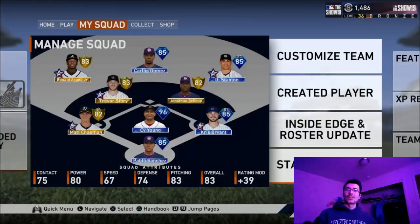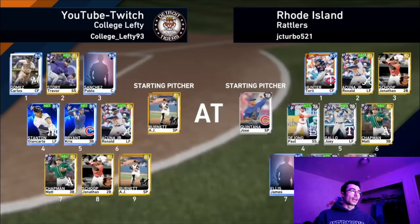What's going on everyone, College Lefty here. In this video I have a game of ranked seasons debuting the 85 overall Carlos Gomez. I also recently finished the first inning program and picked the CY Young as my reward, so he is going to be the ace. I'm not quite sure if he's going to get selected, but let's go ahead and get right into it.